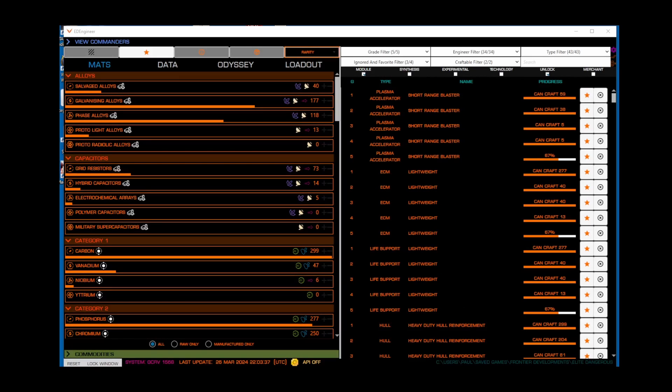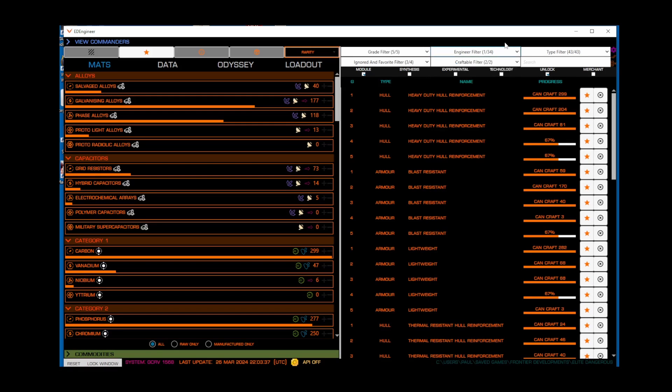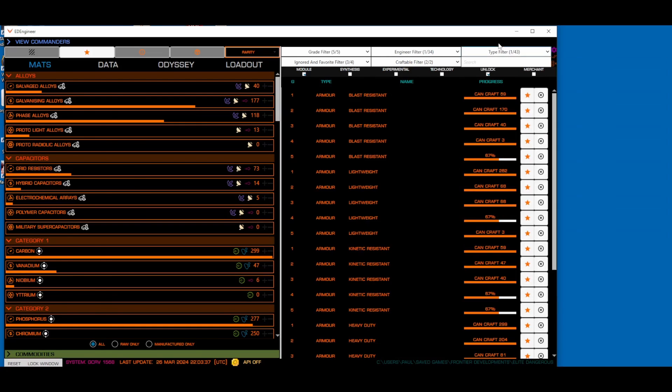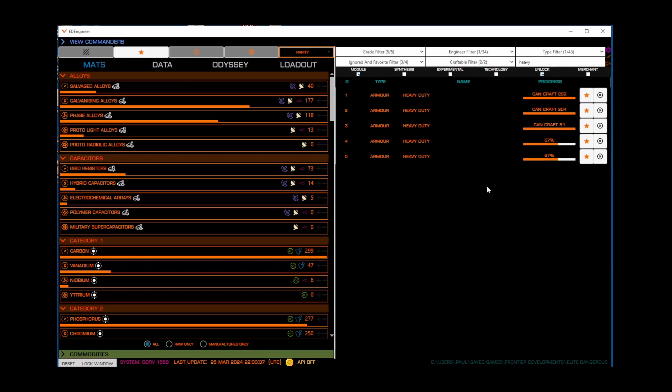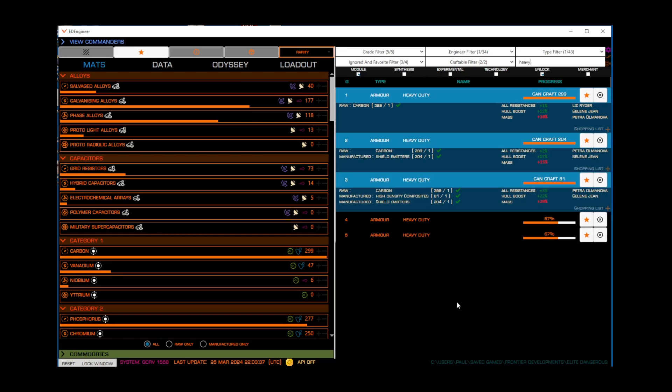Let's take a look at the upgrades I'm planning on making at Selene Jean's shop. First, we'll filter for just Selene Jean. Next, we'll filter for the module type I want to upgrade, which in this case is my armor. Then we can search for the heavy duty upgrade, which increases the overall damage that my armor can take. Now we can see the five grades for the heavy duty armor upgrade. If we click into each one, it'll show the materials needed for that step, and it will even tell us what we already have and what we still need to get. So in this case, looks like I just need carbon for grade 1, carbon and shield emitters for grade 2, and carbon, shield emitters, and high density composites for grade 3. It's also telling me that I have all the materials I need to craft all of those right now.